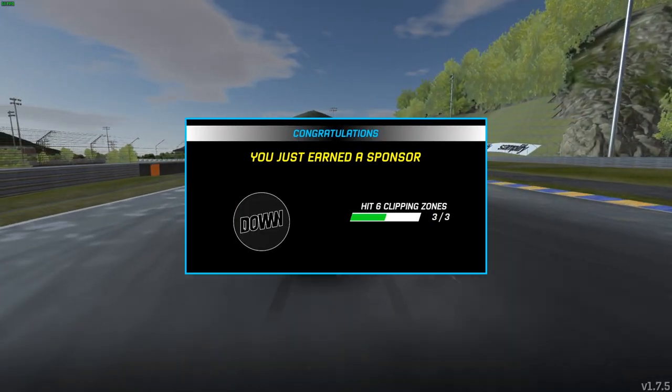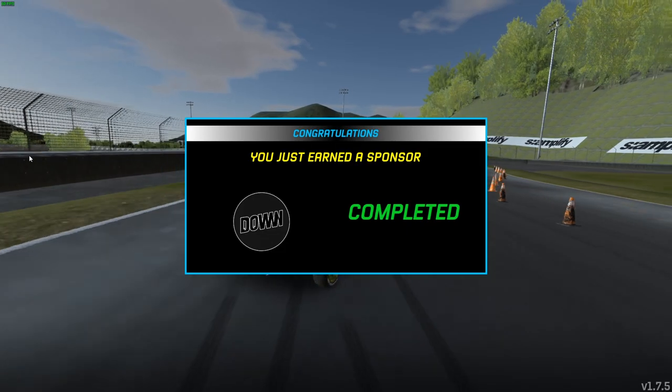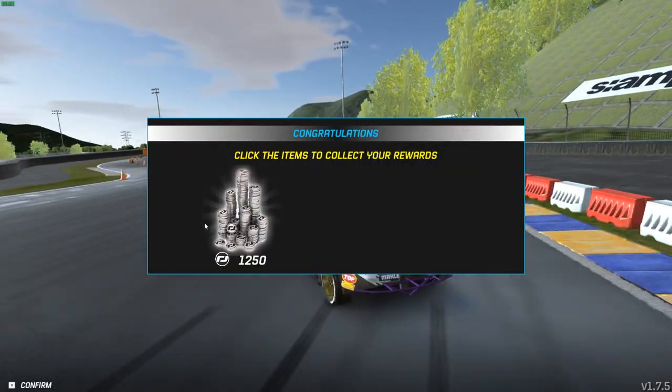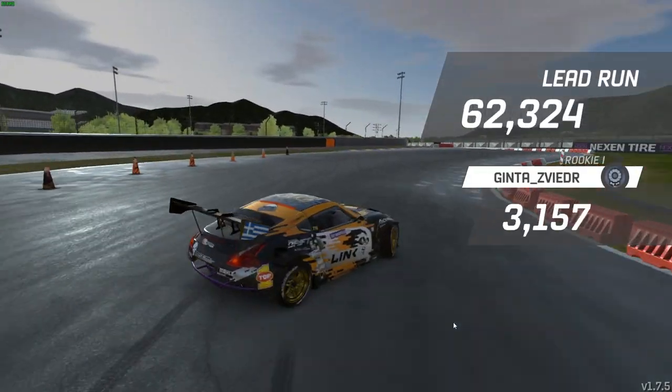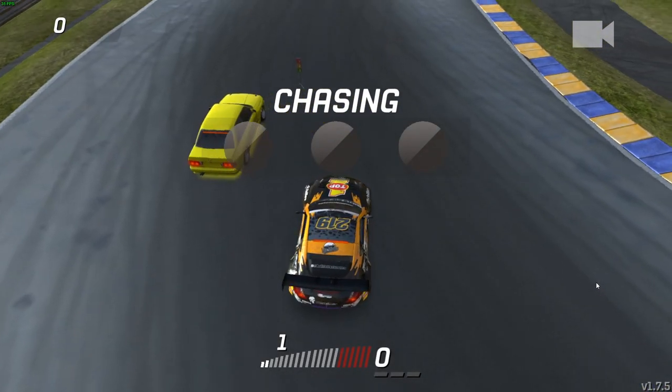We earned another sponsorship. Collect some cash — there we go. Move on to the sponsorship. What did we get? 62 to 853 — so we got a better lead run. I think we might be able to win this one.